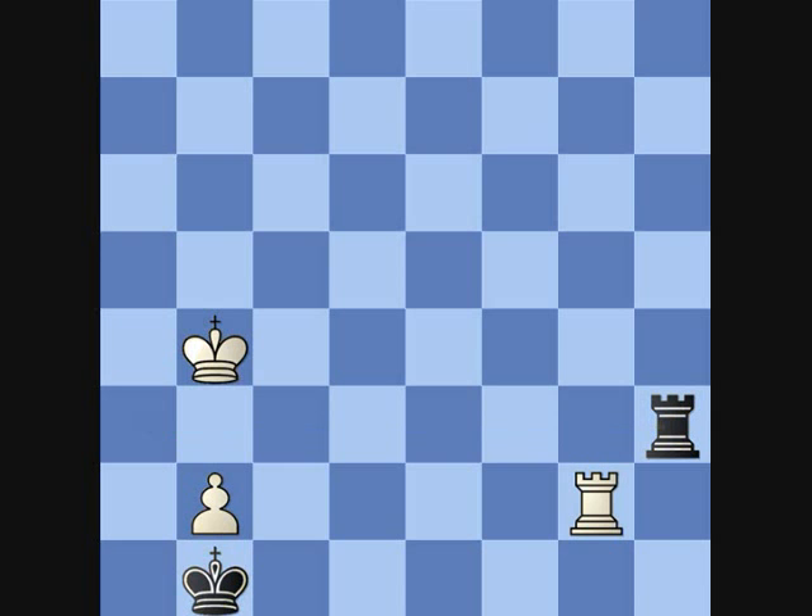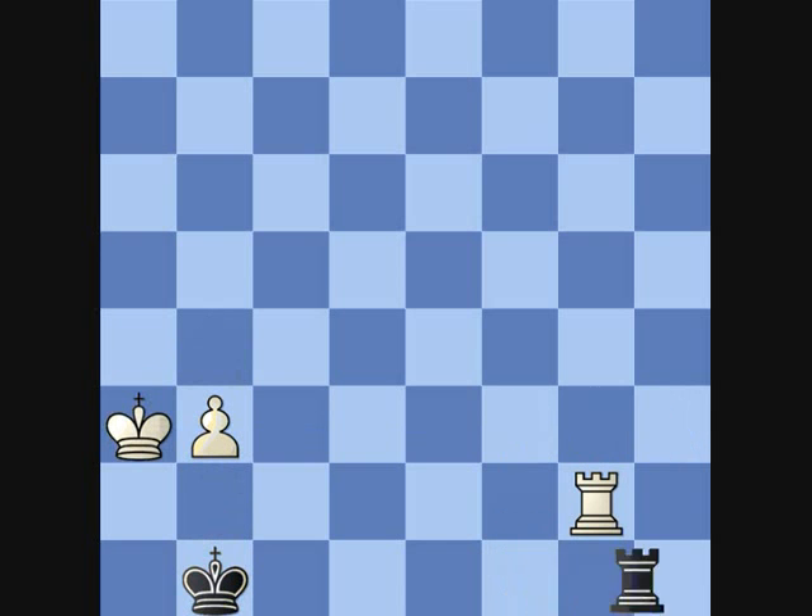Thank you, I'll leave it there. Just to reiterate, from the initial position we want to play a passing move. So rook c8, and you're sorted. Good luck with your rook endgames, and I'll see you in lecture 4.